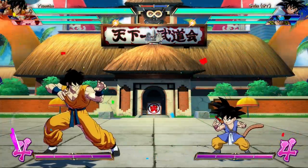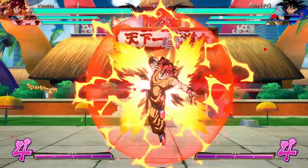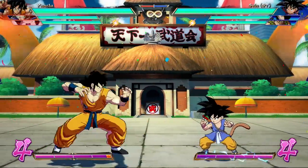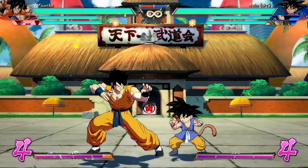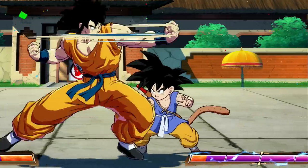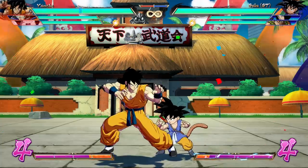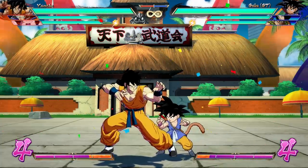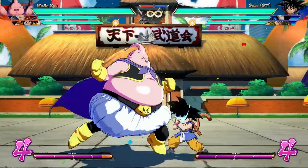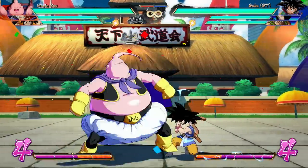So first, let's show you a couple classic examples here. We have Yamcha and Majin Buu, and both their examples will be in Sparking Blast. For both these characters, they have a string that brings the enemy in closer than usual. For Yamcha, it's just light-light. You might notice here in slow-mo that Goku kind of gets vacuumed in just a little bit, and that very much applies to the corner. For Majin Buu, it's whatever you do into down and medium — the vacuum effect here is a little more pronounced.